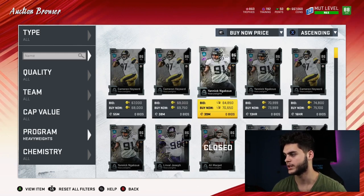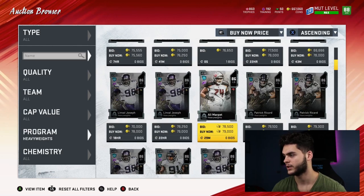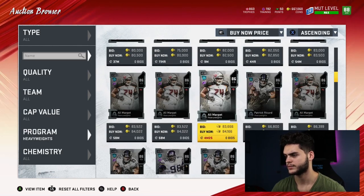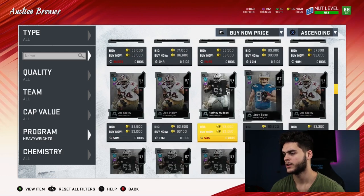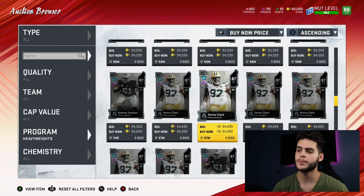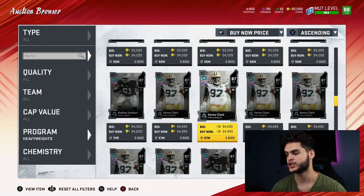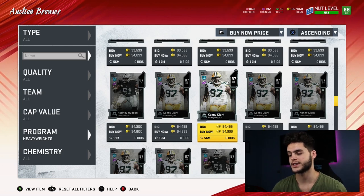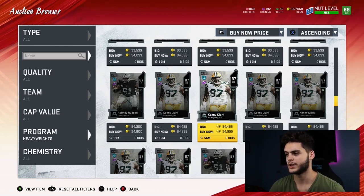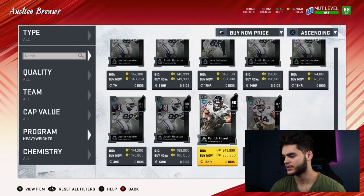The ones you do lose on in the reroll set are the 86s: Cameron Hayward, Yannick Ngakoue, Ali Marpet, Patrick Ricard, Linval Joseph. If you pull an 87 you make back training; an 88 obviously makes back training. If they drop an 89 into the packs within the next week you'll make training back on those too, although if they do drop an 89 the price of the pack might go up since they can't keep increasing the overall without increasing the training value.